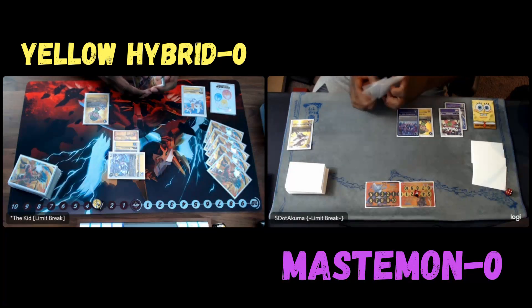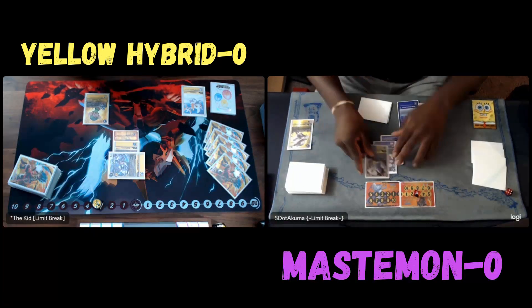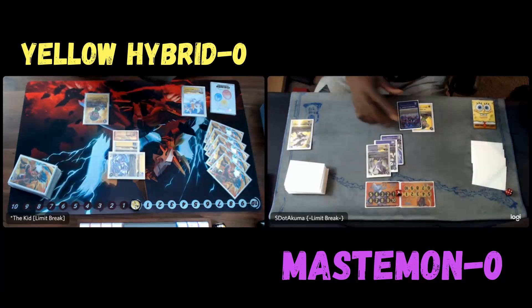He'll start at three with TK and then be able to play Boko and go from there. He could digivolve over the TK just to get value because the Boko will be free, but he might not do that.